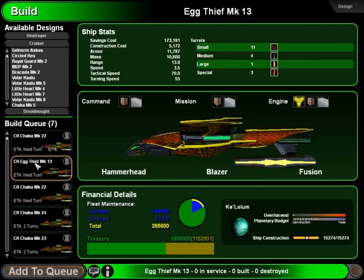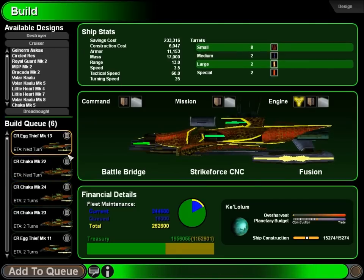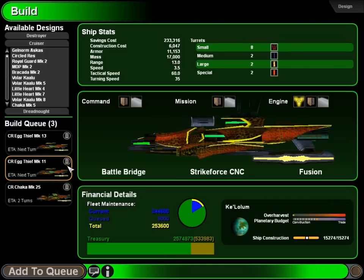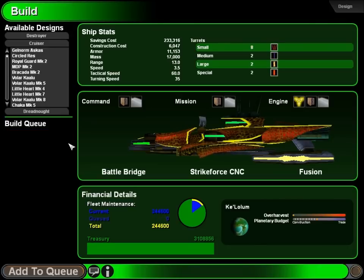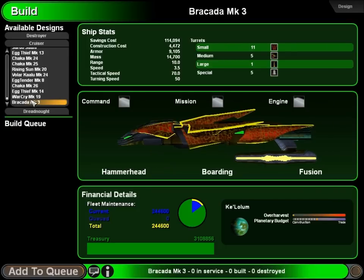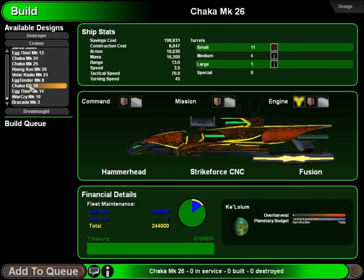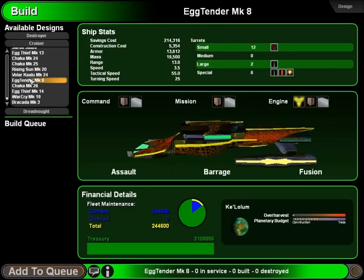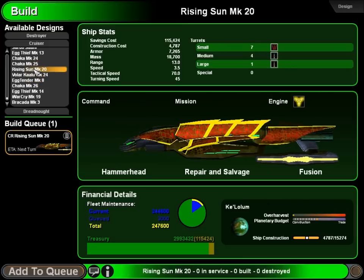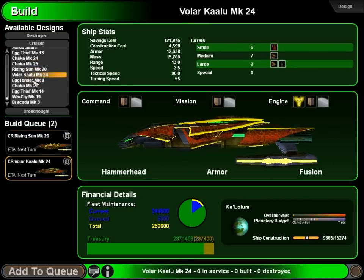There's more command ships than regular vessels — what in God's name? Stop that right now. You are sinking your money into smart stuff, such as another repair and salvage, one of these, one of these, and some modern friggin' vessels.